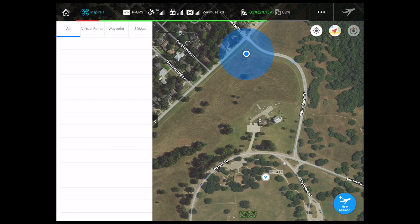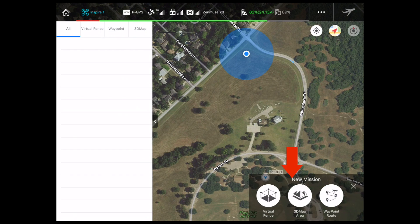So let's go ahead — we're going to start by creating a new mission. I'm going to tap this blue button in the lower right-hand corner that says New Mission. We have three different types of missions that we can fly: a virtual fence, a 3D map, and a waypoint. Let's start with the easy stuff — I'm going to click Waypoint.